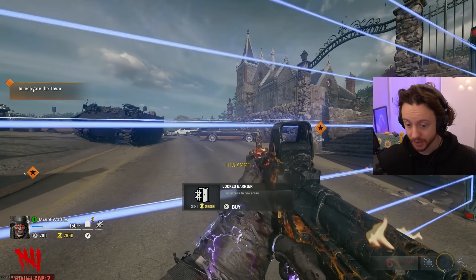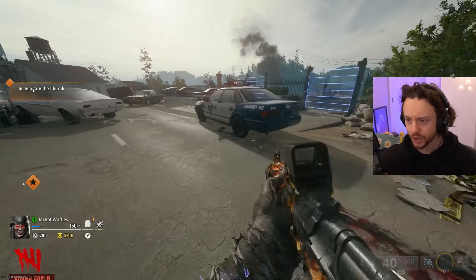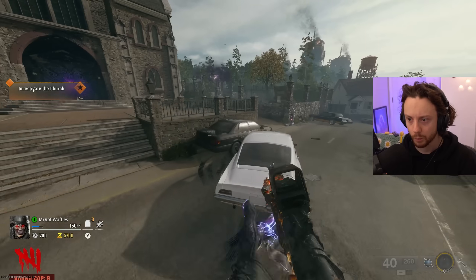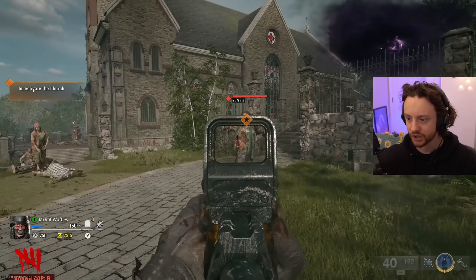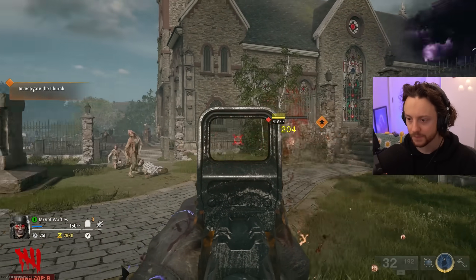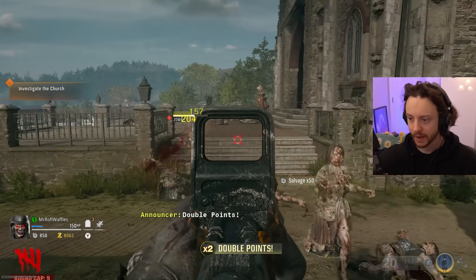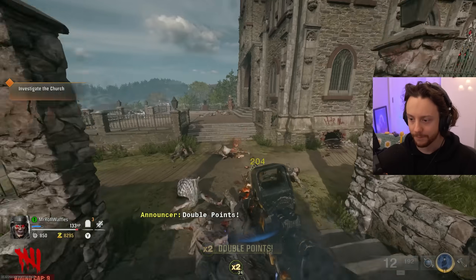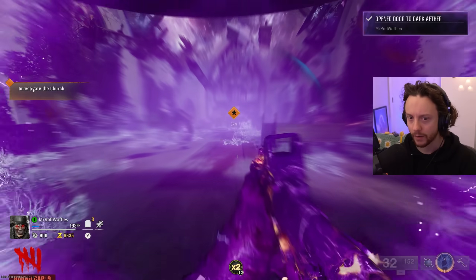Round cap is still seven - this might bring it up to nine. Let me grab some ammo. I just realized I'm getting no bug round, so maybe bug round is fixed at round six. The thing I'm really curious about is if it's gonna tell me to build the Jet Gun or if it's gonna tell me to spin the Mystery Box and I'm gonna get InstaJetGun. I fear I'm gonna get InstaJetGun from the box. Round cap nine.